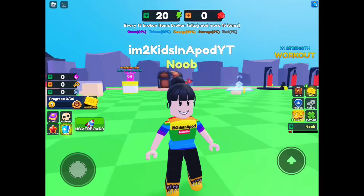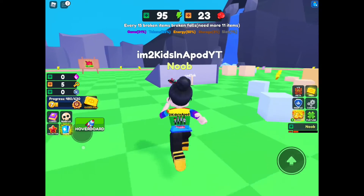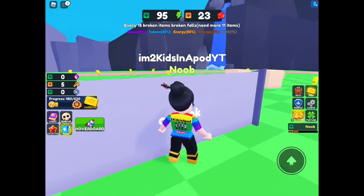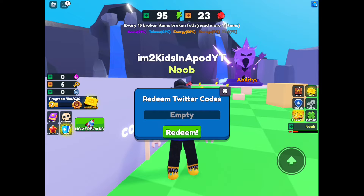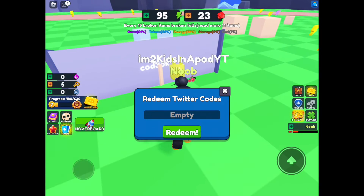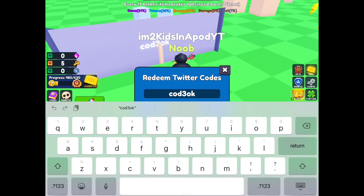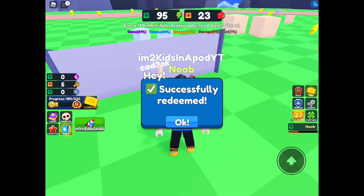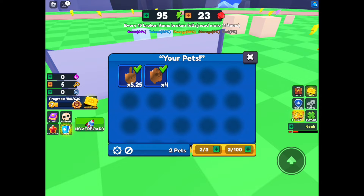Now let's go ahead and get this next one. Click the code button and type in small letters 'coderε'. It works! It gives us a key and a pet — holy camoly, that's cool!